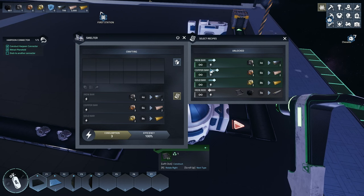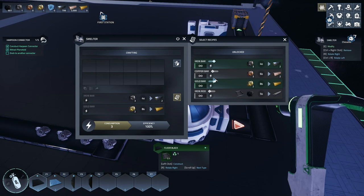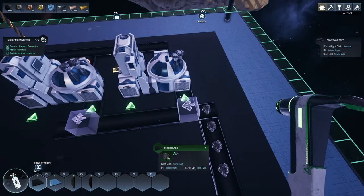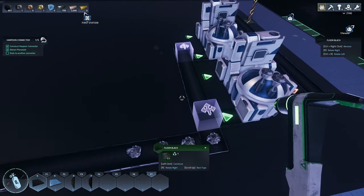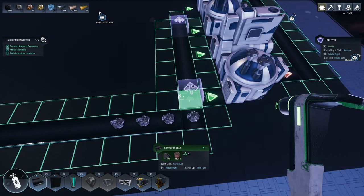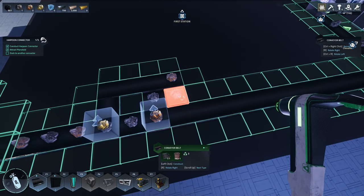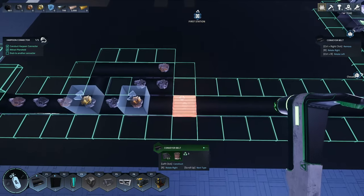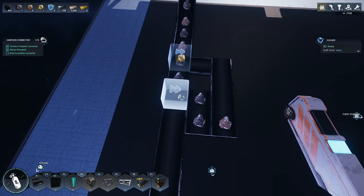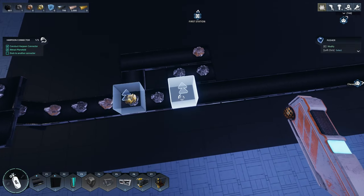Iron bars are set to infinity — I guess we could turn off everything else. In theory this line is only meant to do iron. I need a belt under my logic block — let's do it. And this pusher is going to push gold, and this one's going to push copper.